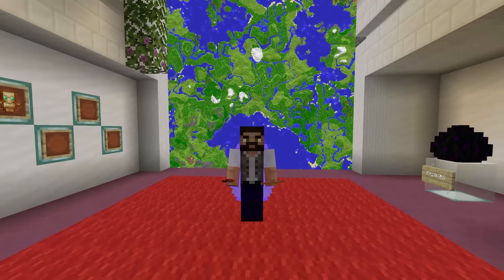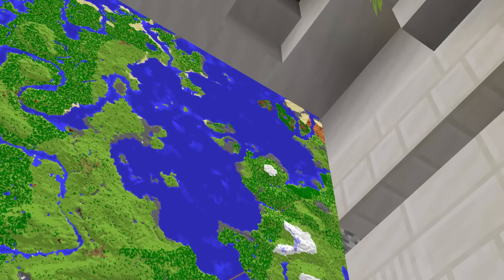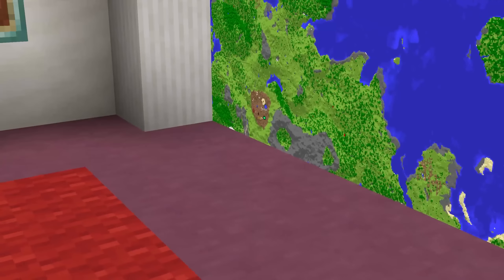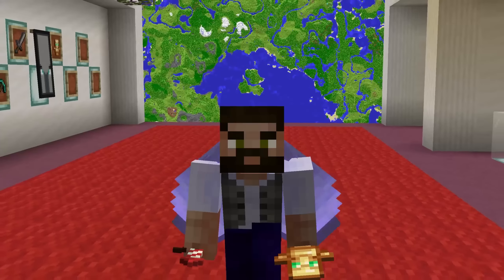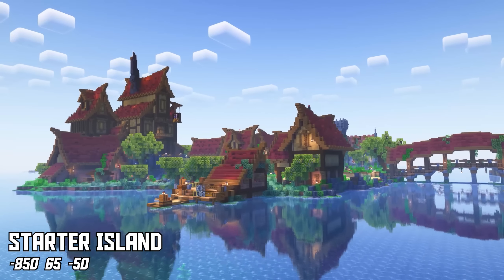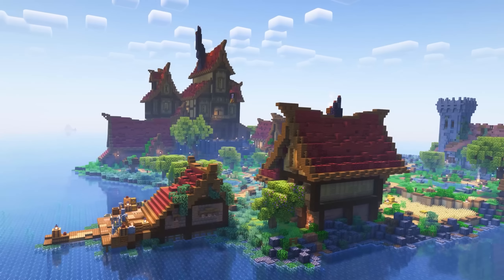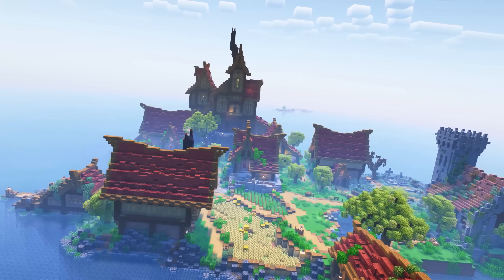Now let's get on with the tour. The obvious place to start is probably our first island, which is right up there in the other corner — we're currently down here in this corner. So let's head on over and start the tour. I don't think I've ever done one of these before. And here we are over at our starter island — this is the very first little island that we built on, and this is, in fact, where we started.